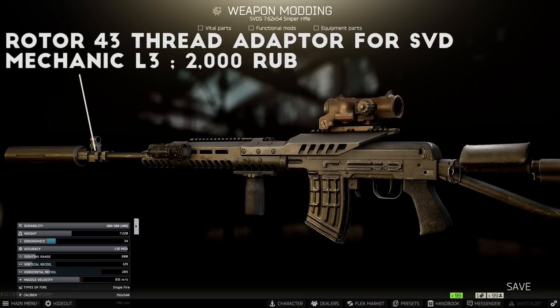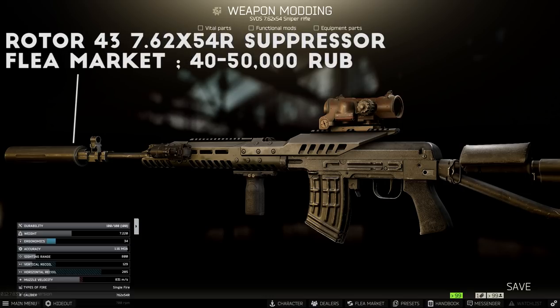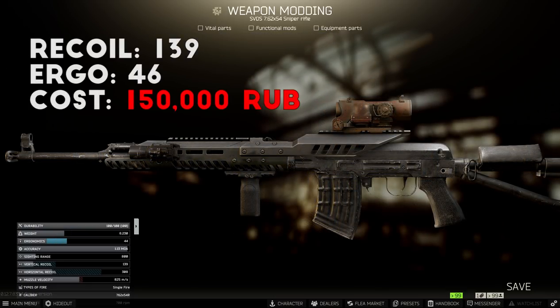If you want to add a suppressor to this setup, you'll need the SVD thread adapter from Mechanic Level 3, then add the Rotor 43 7.62x54R suppressor to run the SVD a bit quieter. However, you're going to take a pretty big ergonomics penalty, and it's pretty pricey. For the stats on this build, you've got 139 recoil and around 45 ergonomics — no matter how you build the SVD it kicks like crazy, so I prioritize keeping ergonomics above 40 if possible. The total cost is around 140,000 to 150,000 rubles, or about 190,000 if you run it suppressed because of the high price of the suppressor.